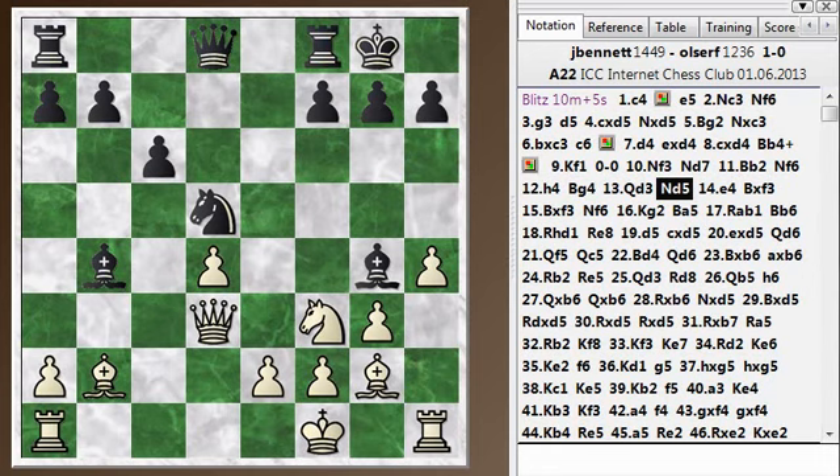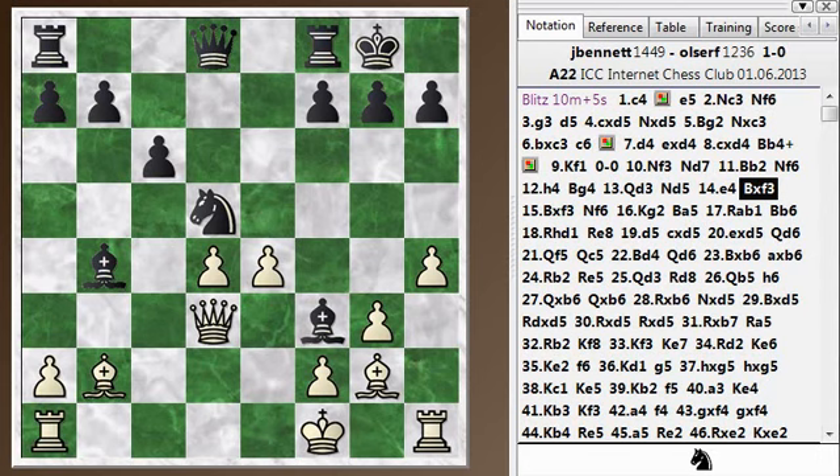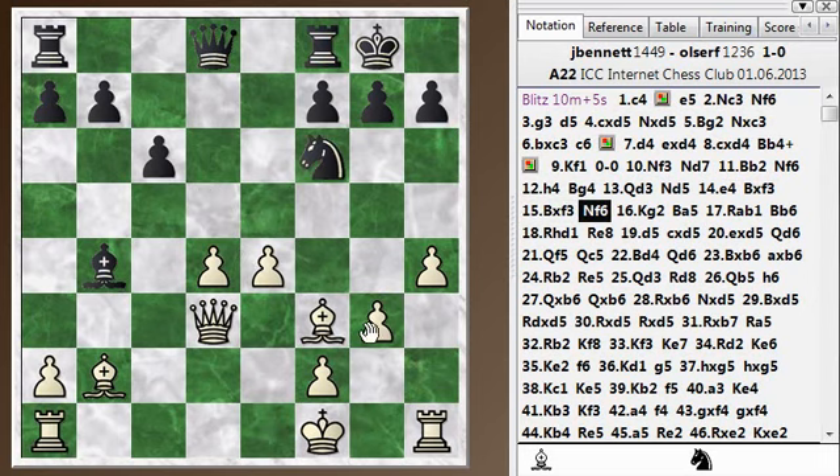The problem with Nd5 is it's just not stable there — I can kick it immediately and it doesn't have any great squares to go to. That's the kind of thing you should check before making a move like that: make sure you're not getting booted right away, or if you are, that you have a good square that improves your position. Going back is just losing time. My opponent follows up with Bishop takes F3, another not very good move — he's getting rid of his good Bishop for the Knight, helps me get a piece out, gives my King a square to go to, and now his Knight has to retreat. White has a pretty strong advantage at this point.